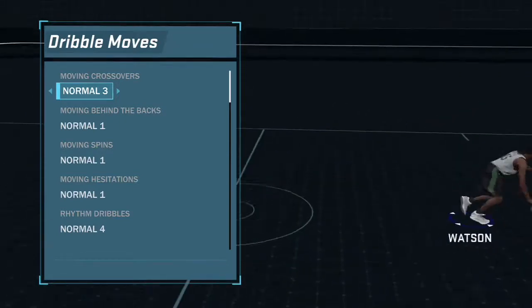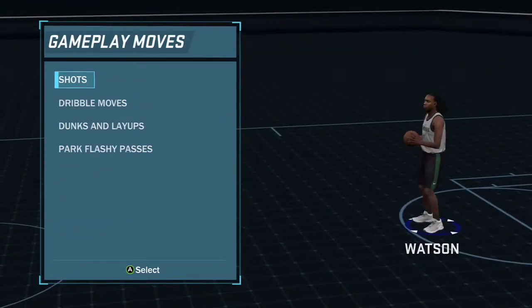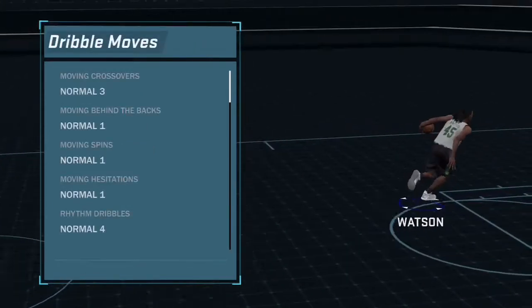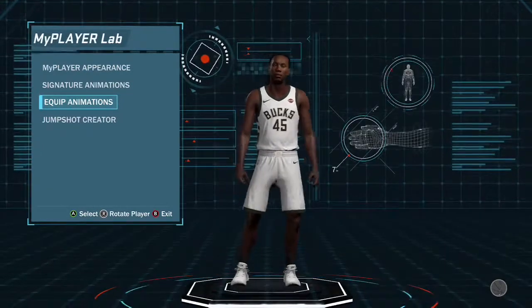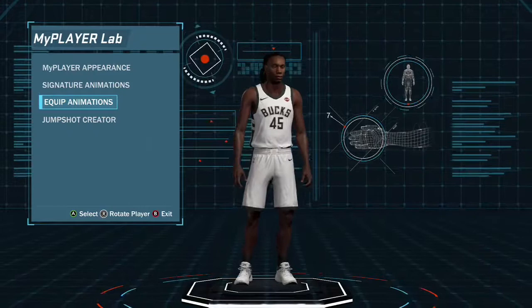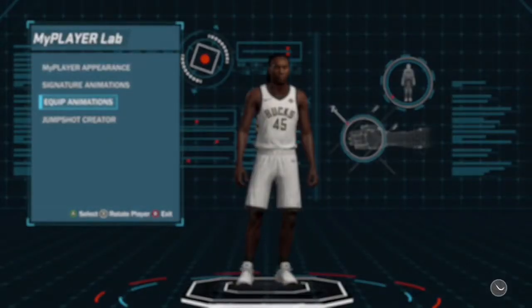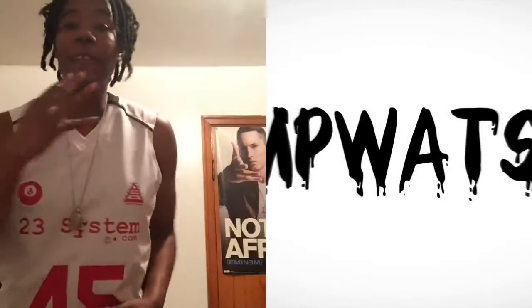Make sure you purchase the correct one and that's the one you equip. You have to leave out and save — if you don't save it, it's not going to equip. When you try to exit back to the streets, it's going to say 'Save Changes,' so make sure you click Save. That's it — I got my animations. This is jumpwatson45, represent 23 System, make sure you subscribe by clicking below.